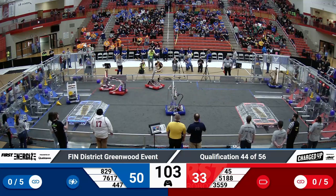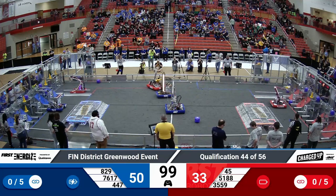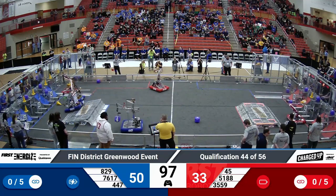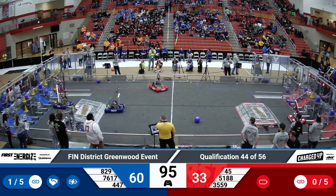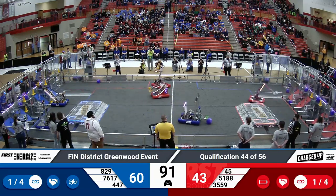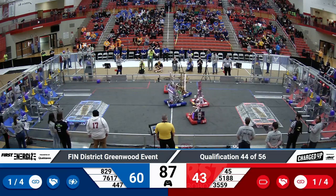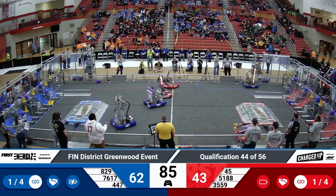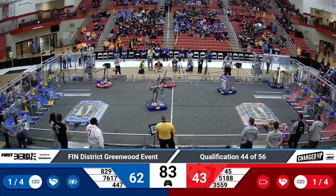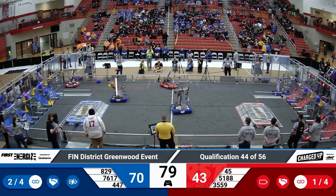Action shifts to the center of the field where 447 on the Blue Alliance is looking for a cube. On the Red Alliance, 5188 Classified looking to make sure they can start that first link up on the Red Alliance. One link completed for both of these alliances. They've been in that cooperation zone, able to reduce their sustainability extra ranking point threshold to four links.